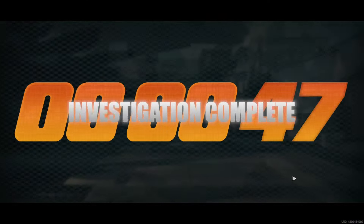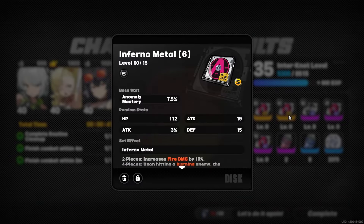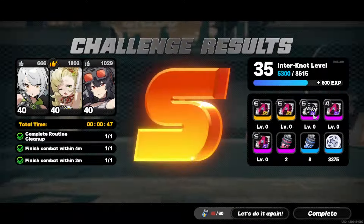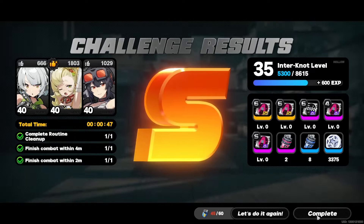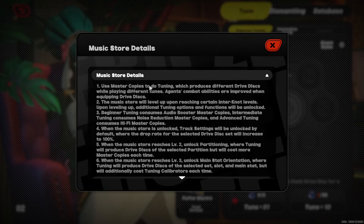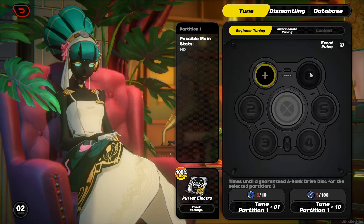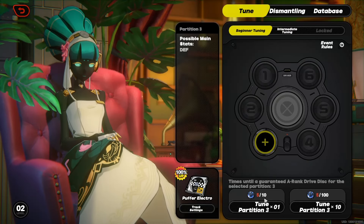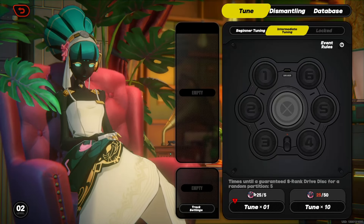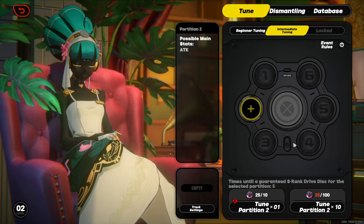Once you unlock the second difficulty of Routine Cleanup at level 35, it will grant you 1-2 S rank drive discs and 3-4 A rank drive discs, making it a much better investment of your stamina — but do note that you don't want to excessively farm it since there are other aspects you can upgrade for your characters. Even before level 35, the Music Store is great. After level 35, further upgrades to the Music Store only upgrade the functionality of selecting specific slots while costing more tuners, but it doesn't allow you to upgrade basic tuners to intermediate ones, so there is little benefit to saving early on.